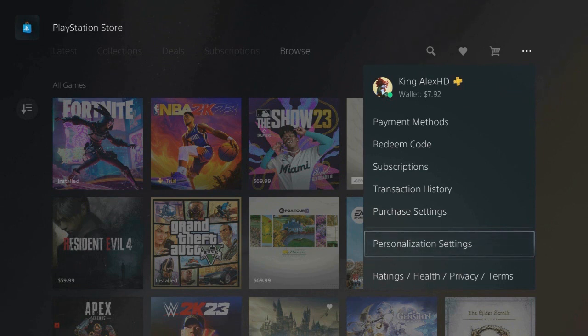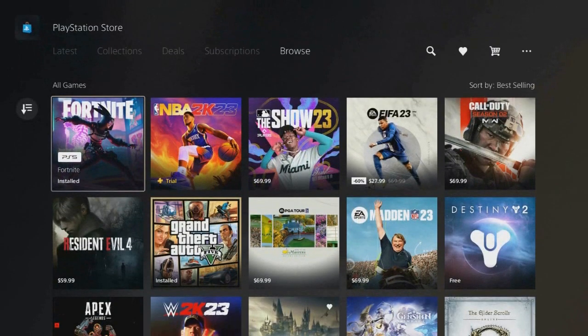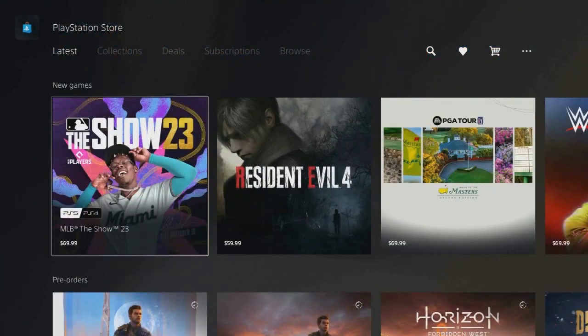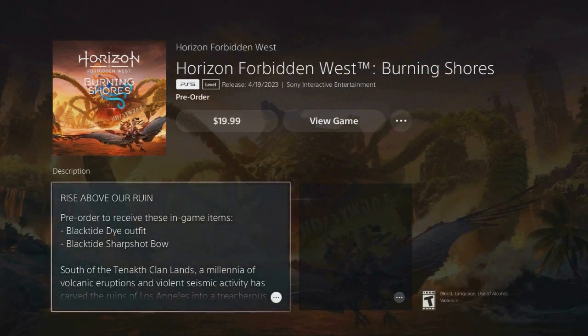Basically I'm showing you how to get the game early because this is how I got Resident Evil and Final Fantasy 7 Remake, and GTA — I think the Trilogy. I actually changed my region to Australia, so if you are living in Australia you already know you get the game two to three days early. There is a glitch where you basically can switch to Australia and it will give it to you five days early.